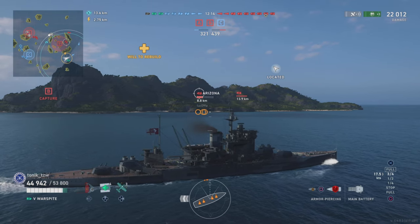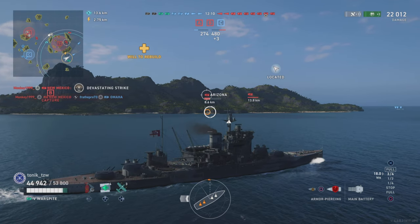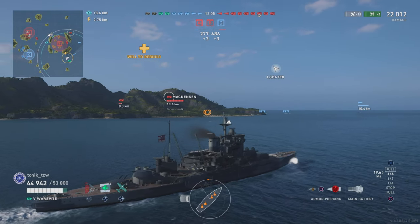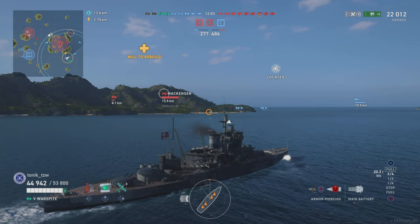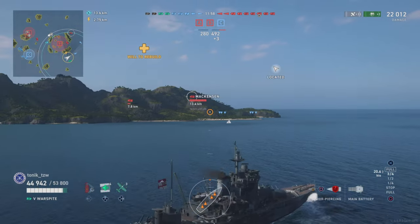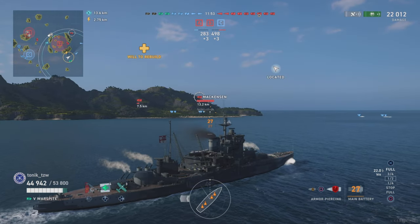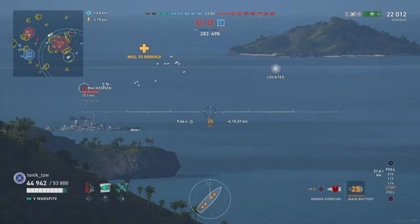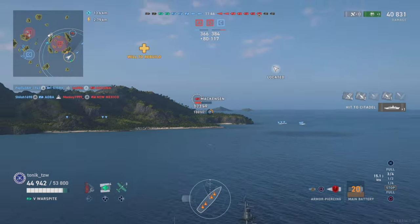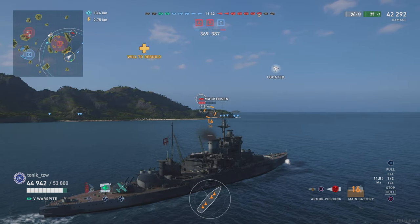My concern is that we're going to have a destroyer come out in front of us or behind us. Chin is angling out and turning away. I am pushing in a little bit closer - we're still within range of each other, and that's something we often utilize. I get a blind shot across the top of the Mackerson, Chin has a much clearer shot, and I hit him for a citadel as well, so we decide perhaps we want to try and focus this Mackerson and get him off the map.